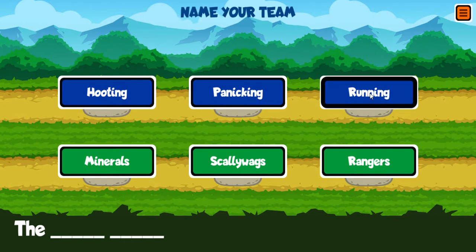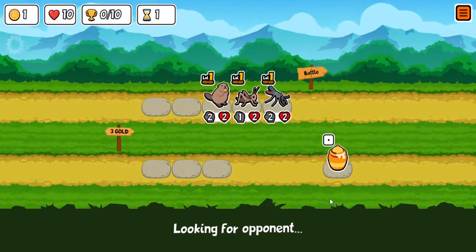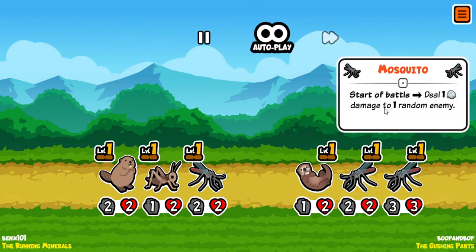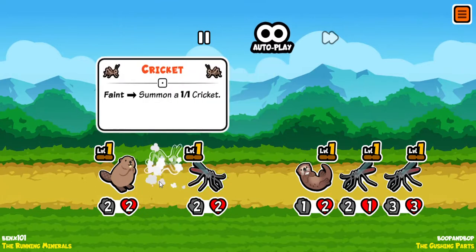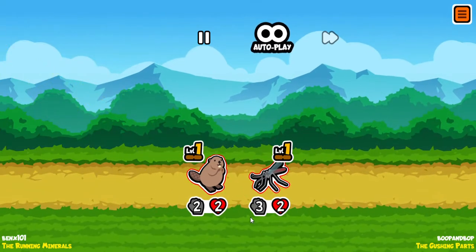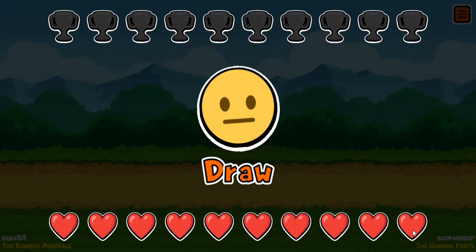Let's do the running minerals, because why not? We're going to find somebody's team. We're all level one. The first thing — the crush gushing parts. They took out our cricket, but we got a 1-1. And it ends in a draw. We didn't lose any lives, but we didn't get any trophies either.